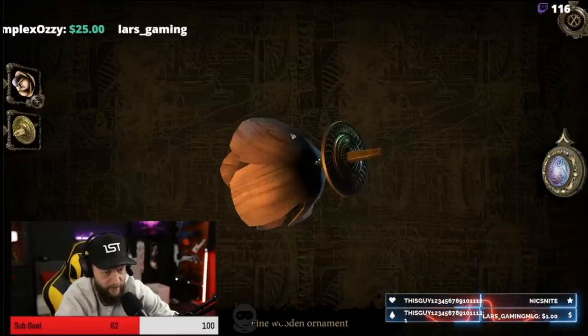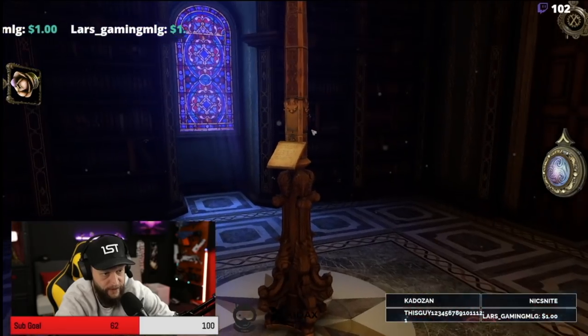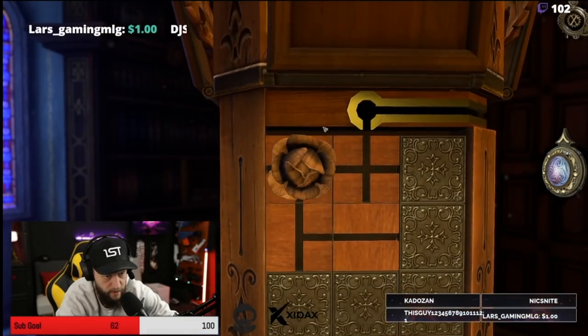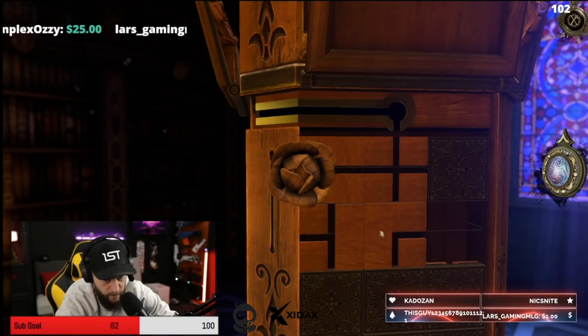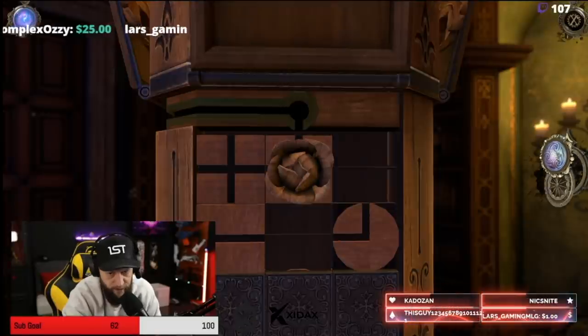Hey, there we go. We now have a wooden rose. You know what that means — probably has to do with this thing. Yahoo! Okay, there's a maze. Easy — oh, I can shift them. Boom. Maybe we use the oculus.